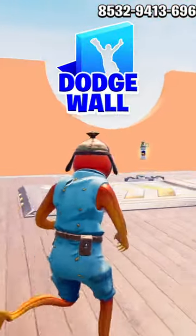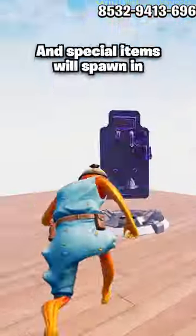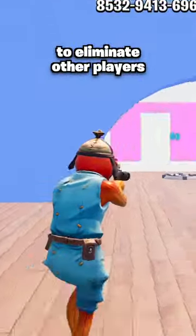Last, there's a new minigame called Dodge Wall, where you'll have to fit through the walls coming at you or you'll get pushed off. And special items will spawn in to eliminate other players. So go try it out with the code.